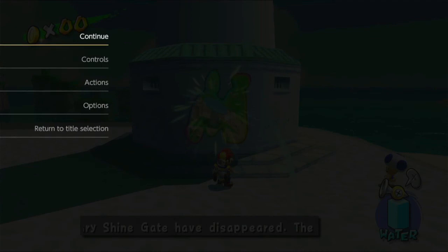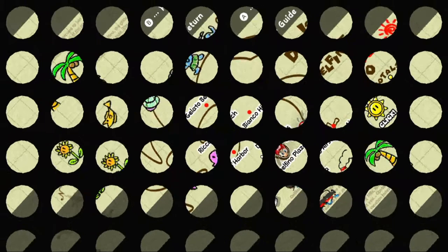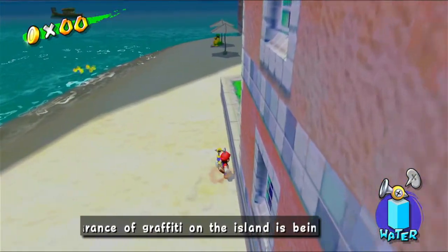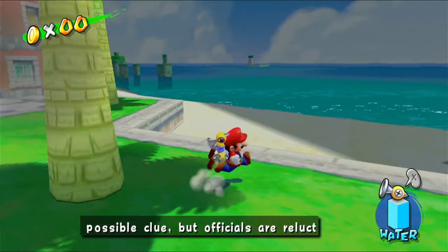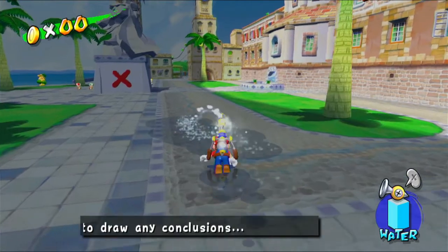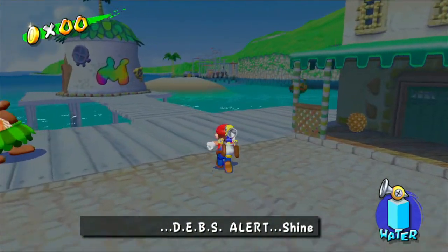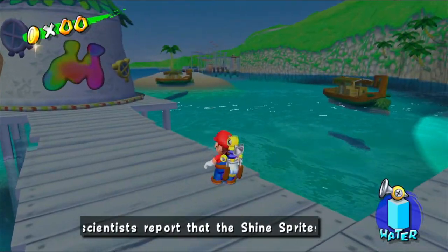We've got three levels to go to now. If we go to the map we can see Ricco Harbour and Gelato Beach, as well as Bianco Hills. If I go to the other side of Delfino Plaza we can also see the airstrip over that way where we started off, and if I go all the way across we can see Ricco Harbour over there.